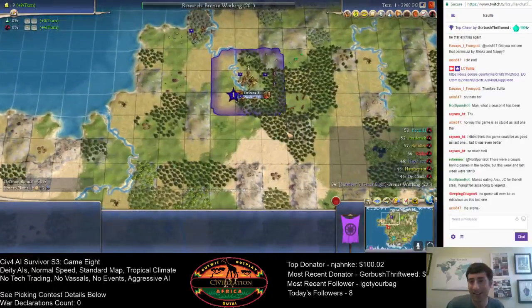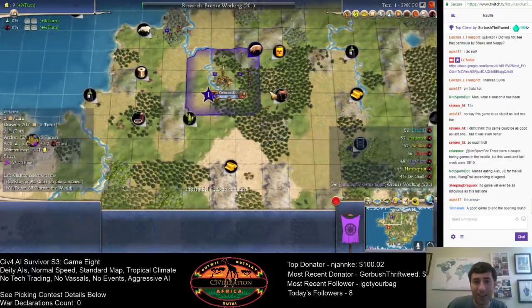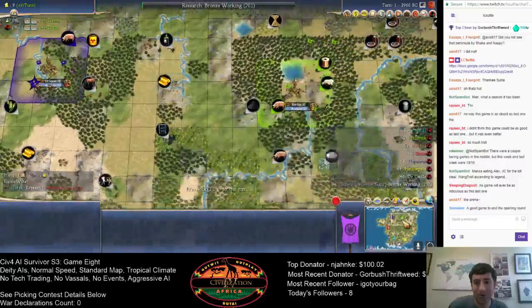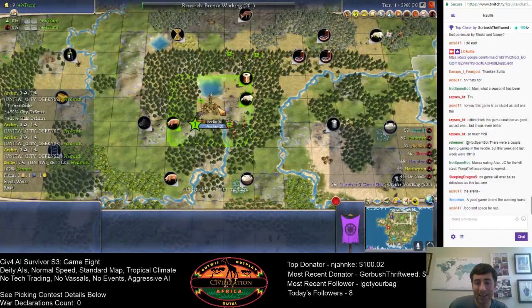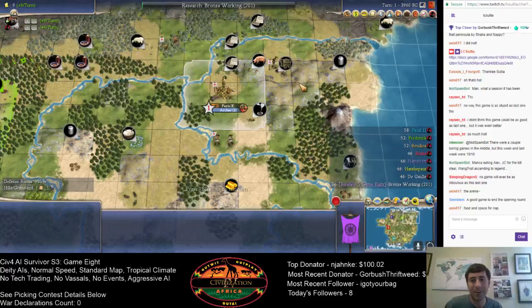We'll go around clockwise with the different AI leaders. In the northwest, we have Napoleon, one of the two French leaders in this game — and yes, we have two Frances. Here in the middle, we have Frederick of Germany. He has been given a green color — this is not the Aztecs, this is Frederick of Germany — to make it stand out, as his gray colors did not stand out very well from the Civ next to him before.